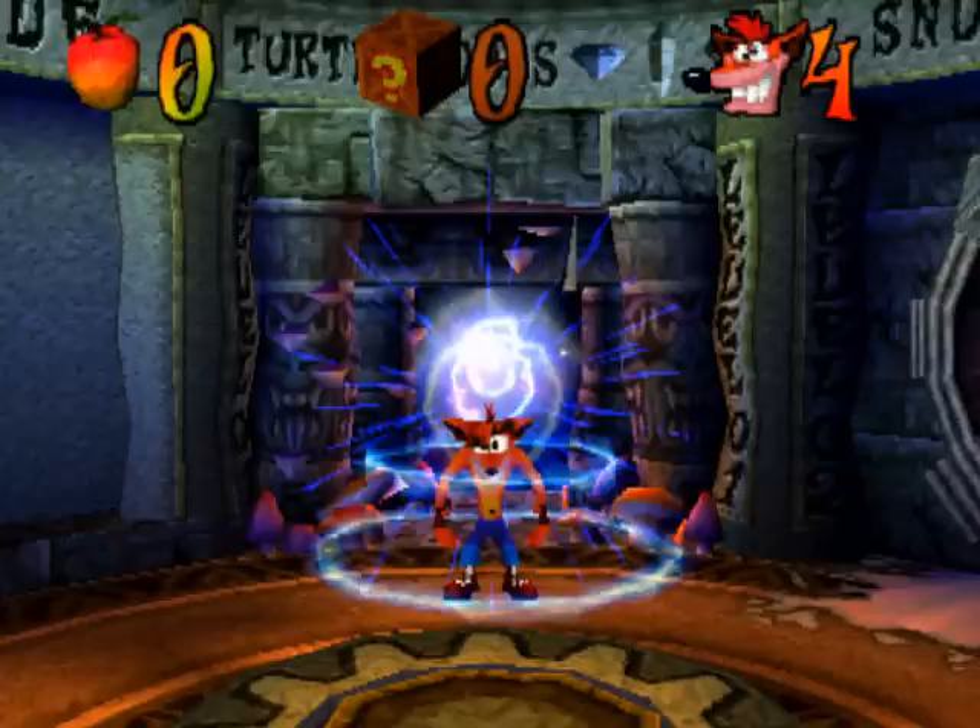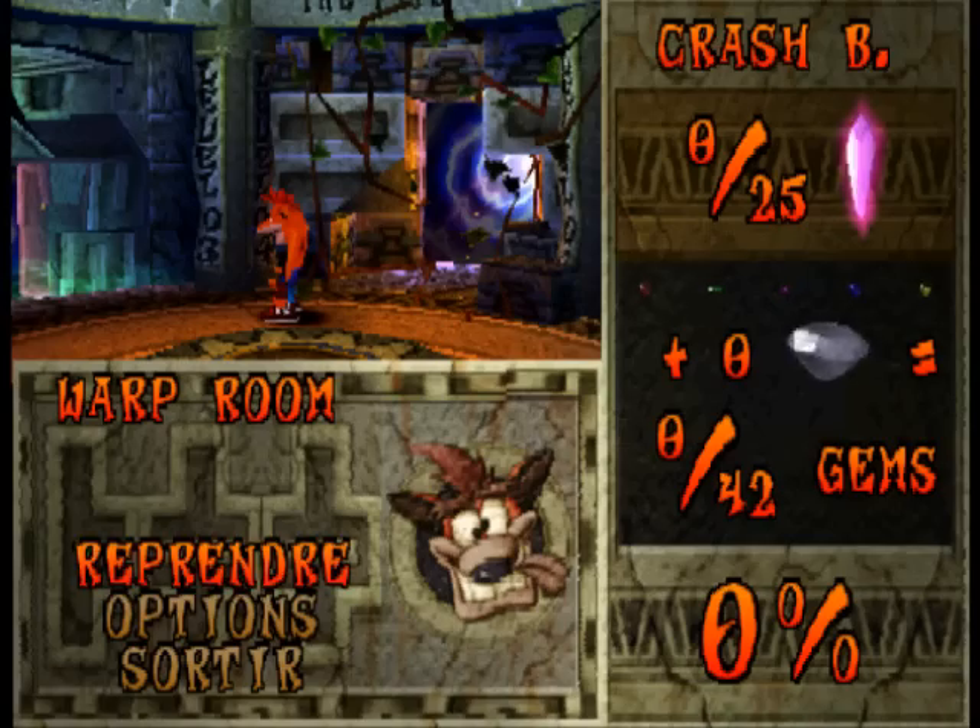Au niveau des commandes, avec X on peut sauter. On ne peut faire qu'un saut — le double saut n'existe pas dans celui-là. On peut faire un saut et avec rond, on s'écrase. Carré pour attaquer. Et il y a bien sûr différentes attaques. Si on glisse et on attaque, ça fait un petit tacle glissé. Avec rond si on avance, ça fait aussi un tacle glissé. Donc 0 sur 25 et 2 gemmes, 0 sur 42.